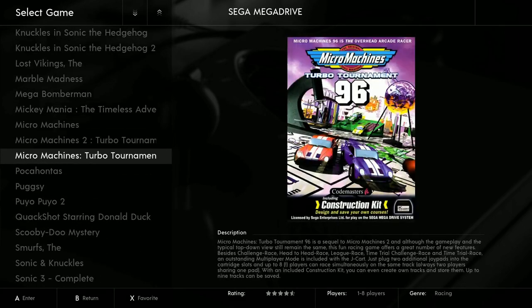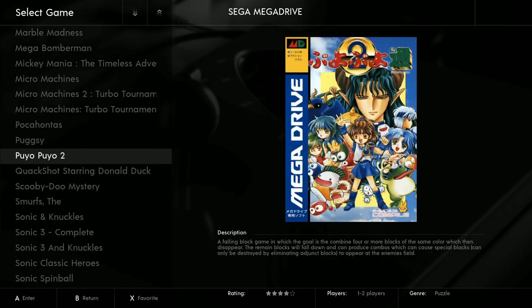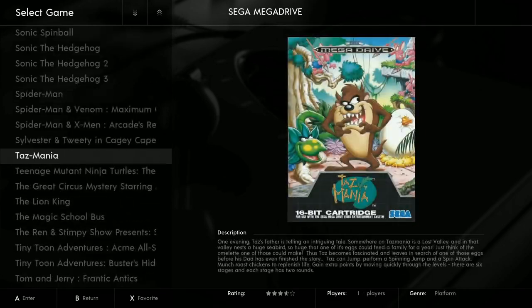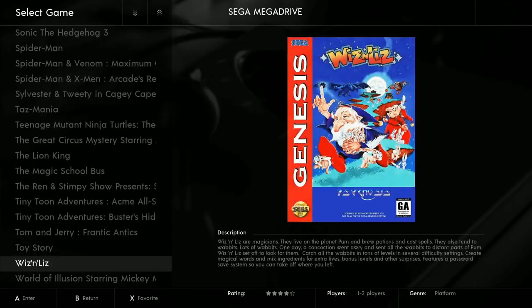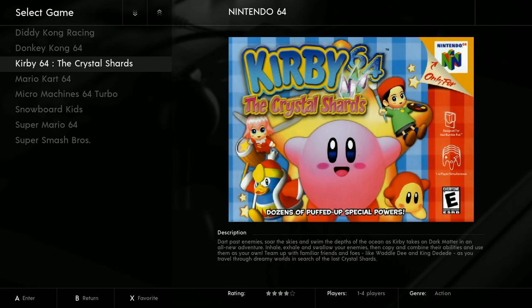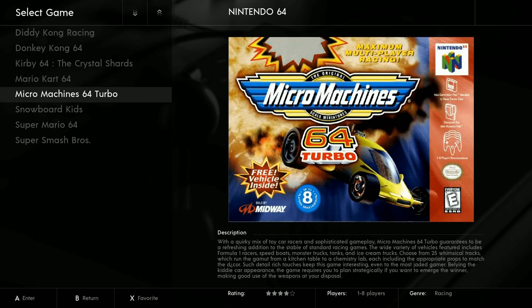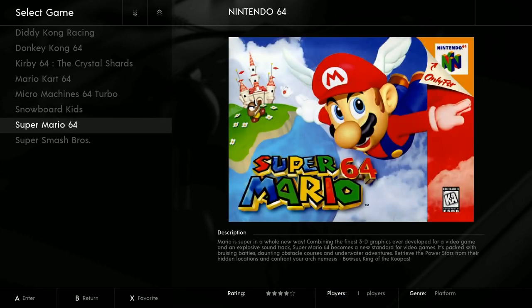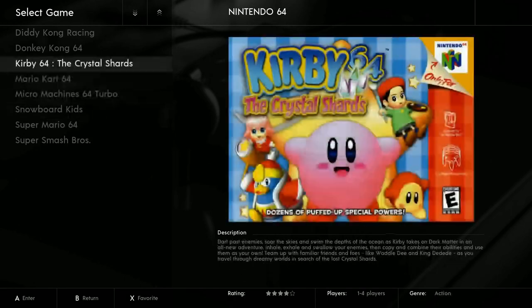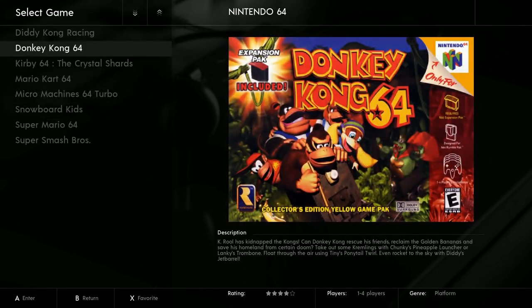Micro Machines — such a good racing game, really really fun. The whole Micro Machines franchise was really cool. Tiny Toons Adventures, lots of cartoons. For Nintendo 64: Diddy Kong Racing, Donkey Kong, Kirby, Mario Kart, Micro Machines again, Snowboard Kids, Super Mario, Super Smash Bros — a really nice, even collection.